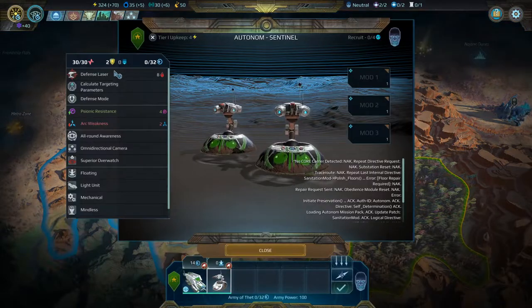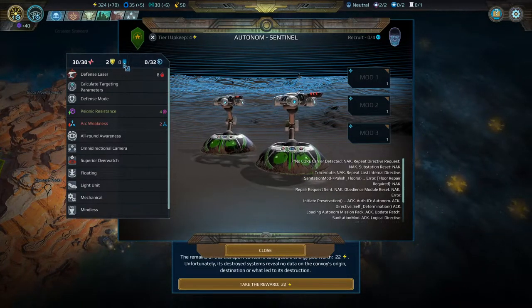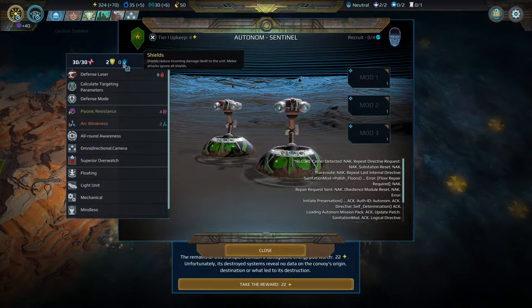Now that we have a sector, we're going to build the Shielding Laboratory for the carbon crucible generator — all units produced in this colony will now have plus one shield. After that, let's start the Combat Simulation Center. We can recruit units and just let them sit here to level up and they'll all start with extra shields. By the way, you may have noticed there's both shields and armor: armor reduces damage except on psionic attacks, while shield reduces damage to ranged attacks and ignores melee.